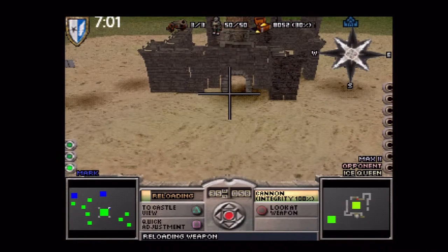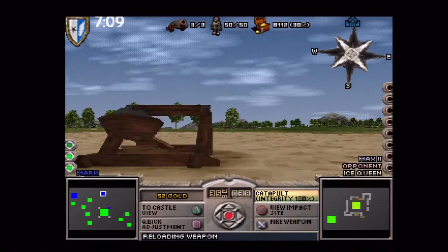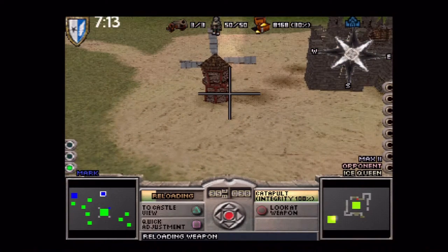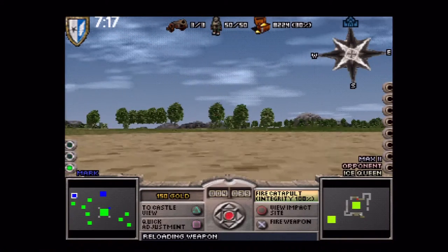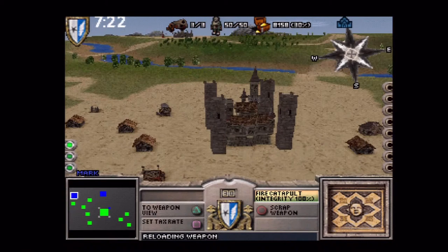I don't even know where I'm firing them, really. I assume there's something behind that wall. What's the castle going there? Right, nothing's on fire, so that's probably a good sign.